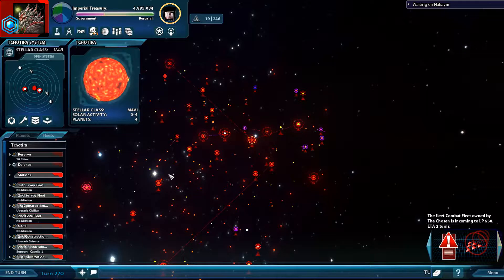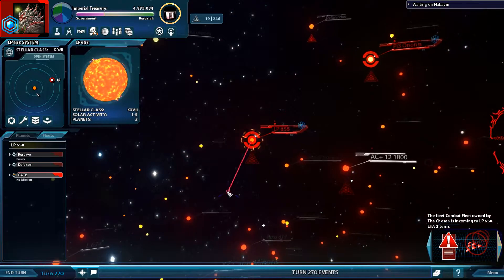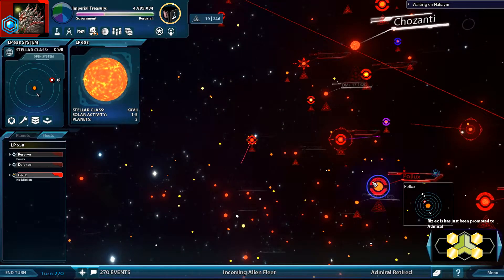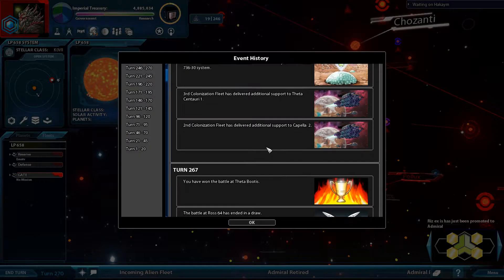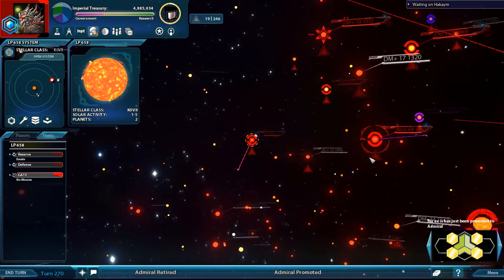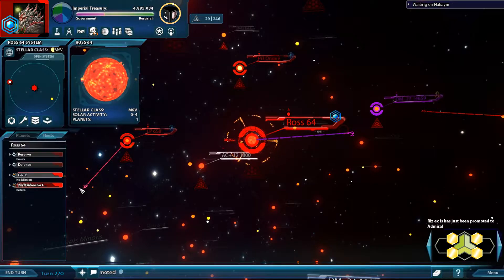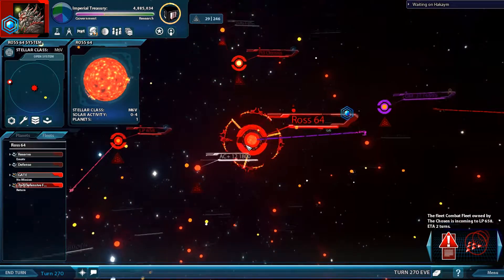We have a combat fleet incoming — this is coming from another system. It was at Ross 64. They will return — we'll get them repaired. We got two turns servicing. We'll get them back here, repair them, send them over to protect, and we'll be good.